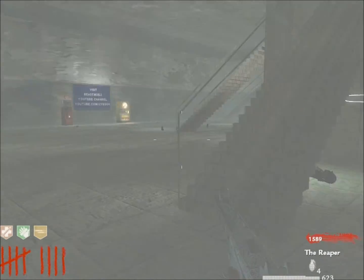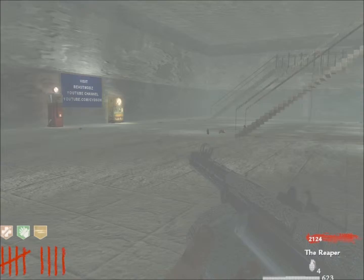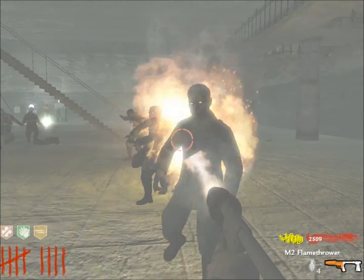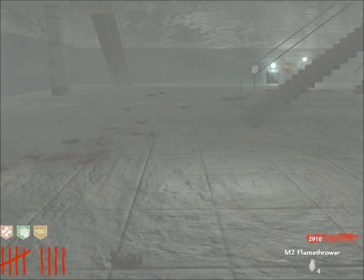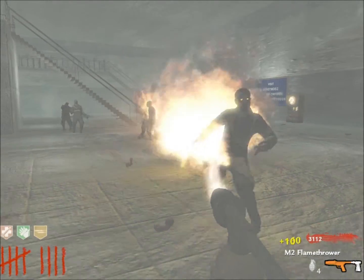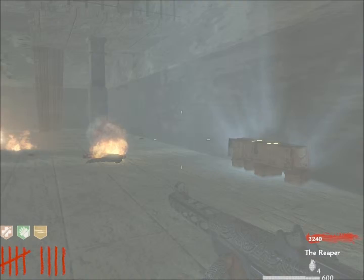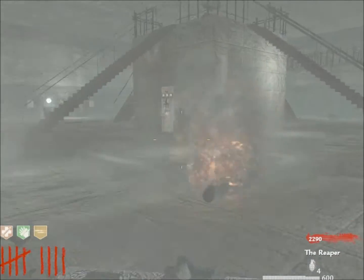I'm not going to grab the nuke because I'll get more points just by shooting. Use the flamethrower more often than the Reaper to save ammo. I'm going to use the box a couple more times to try to get a ray gun.